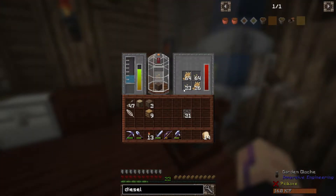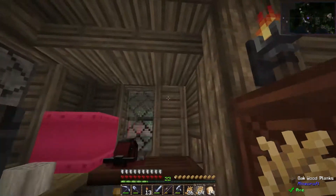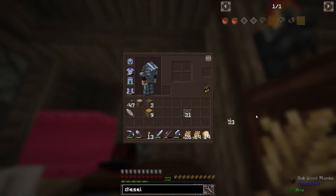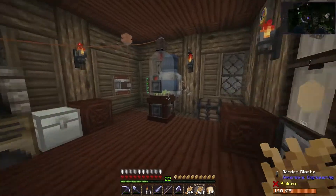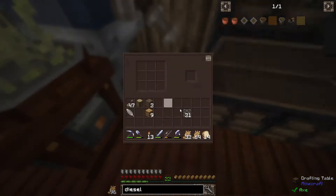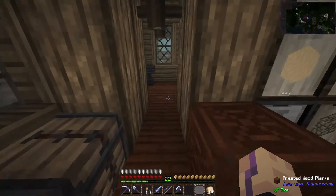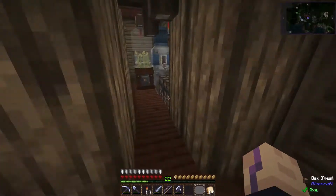Hey everybody, welcome back to Sirius Universe Adventures in Automaton. You know, this pack really needs a trash can or something. I mean, I could just make one with lava, but it's okay. Still growing a bunch of wheat for our roof. I have made a bit of progress there. We have a bunch of hay bales on there already, but still need a ton.